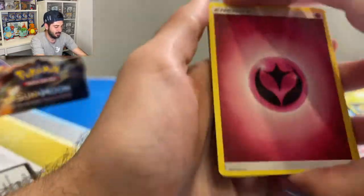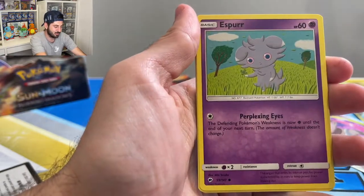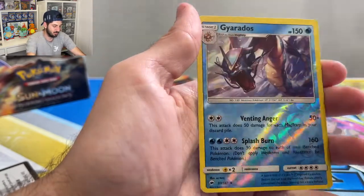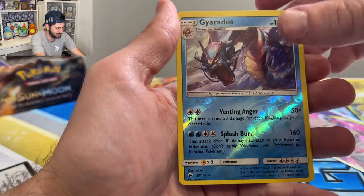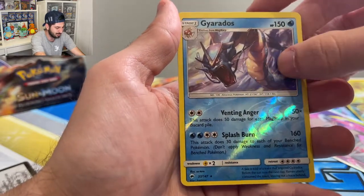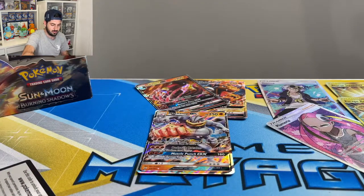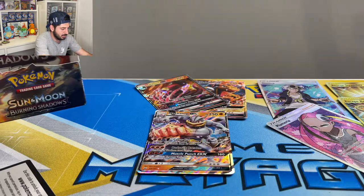I've got four packs left. I actually want to get that Machamp graded just because I love the artwork. Rattata, reverse Kyrodas — very cool, that is awesome, it's like real life. I'll put them over there and deal with that later.